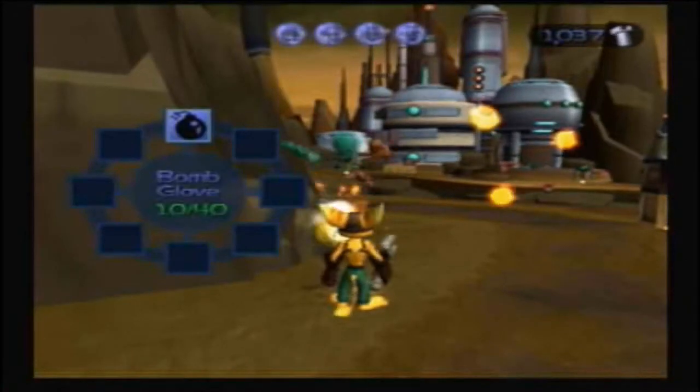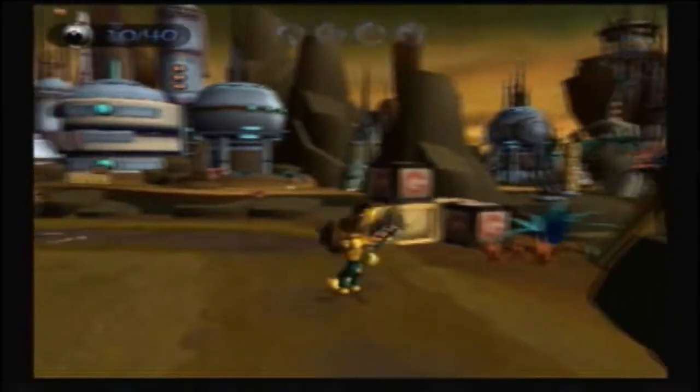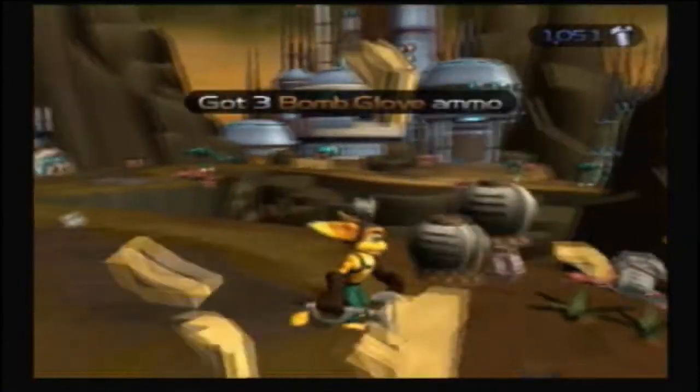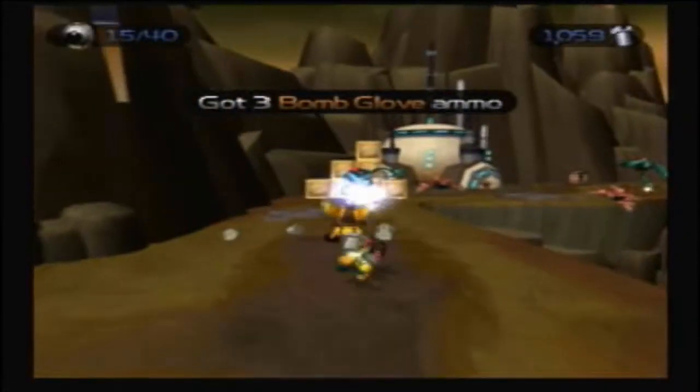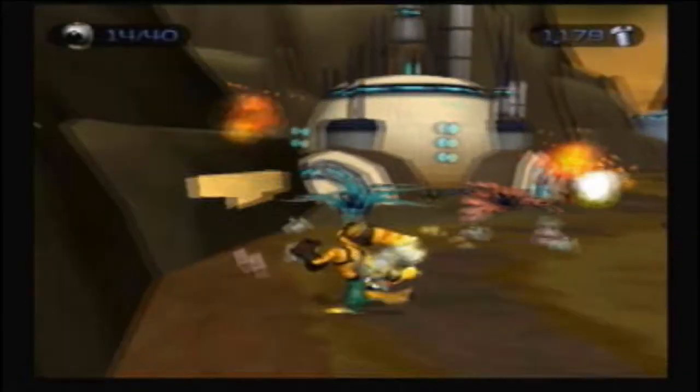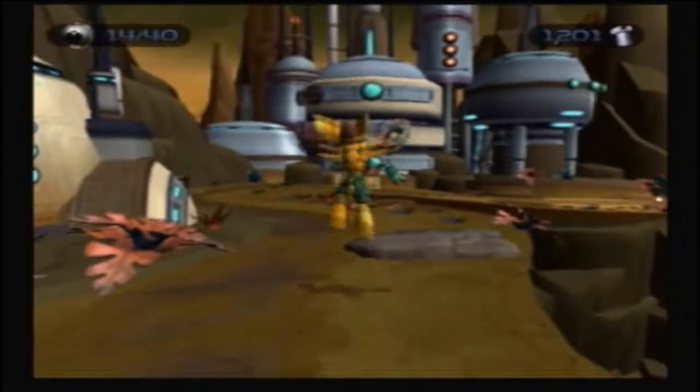Maybe I should show off the weapon. You've got one weapon to start off with — the Bomb Glove — which you get alongside the Omni Wrench since Ratchet bought one to build his ship with. So that's the only weapon we have for now; there's going to be a lot more later.